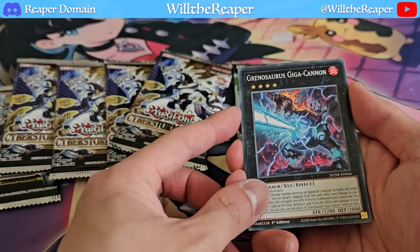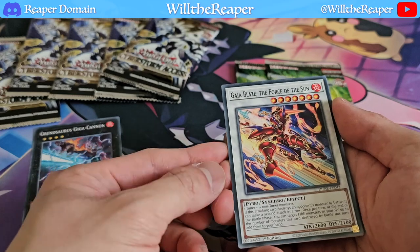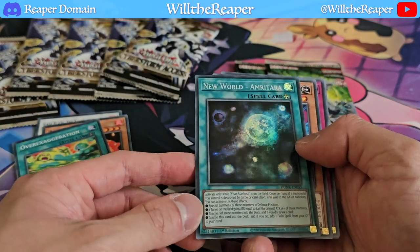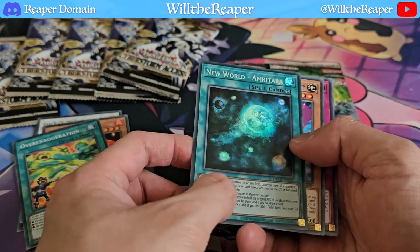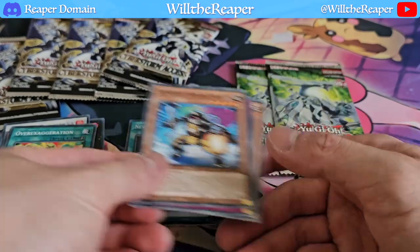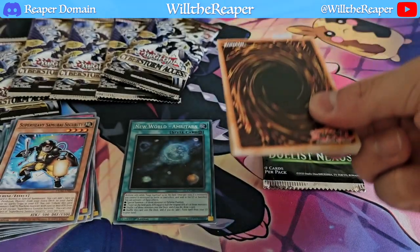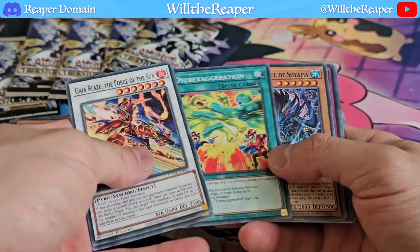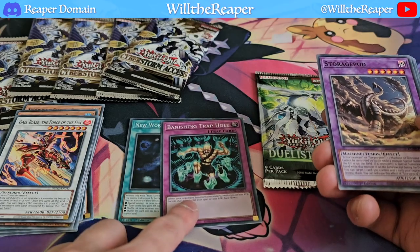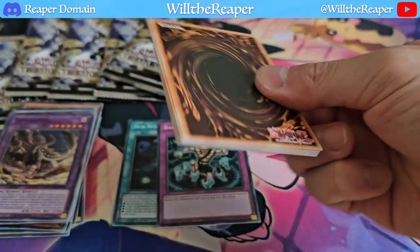We have Grenosaurus Gigacannon - there is some new dino support so that's exciting. Gaia Blaze, the Force of the Sun, so new Gaia support as well. We have New World and Retara, which is for the Visas Starfrost archetype. I also heard that Super Heavy Samurai had taken off quite a bit. We have Banishing Trap Hole - that's quite interesting, I could try that out in Trap Tricks, though I'm not sure if it'll be good.